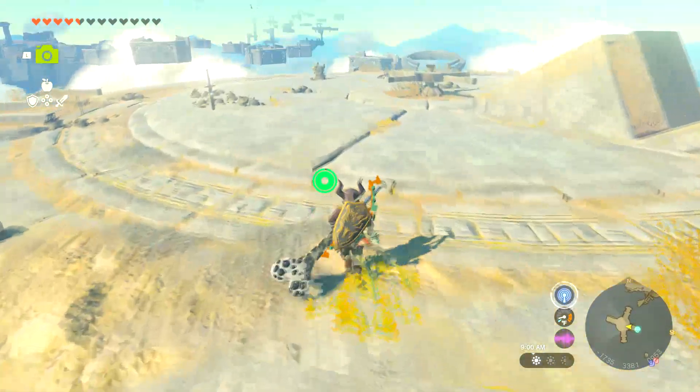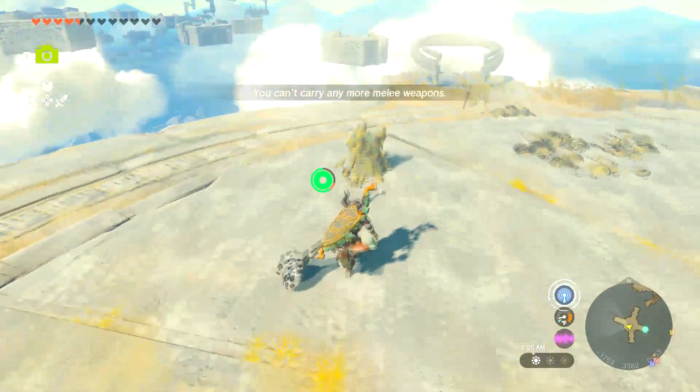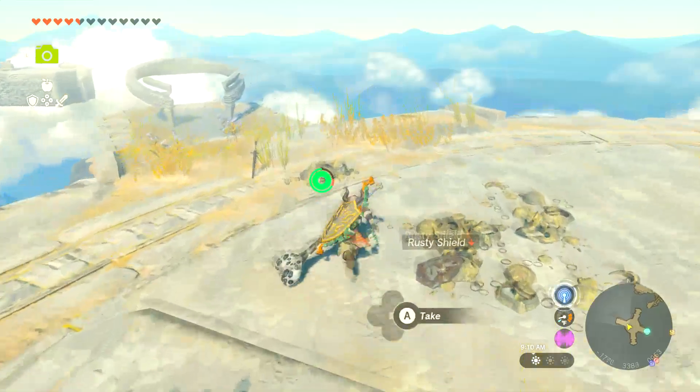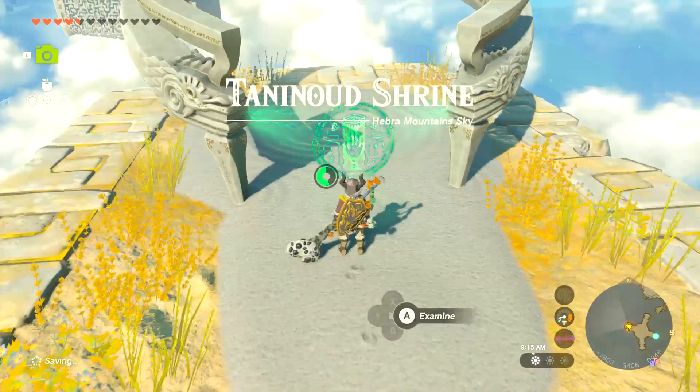This is just a detour for later things. Also, there's a rusty claymore that we can't carry. And there's a Zonai charge right there. Actually, will this activate a warp if you haven't picked up the crystal, I wonder?